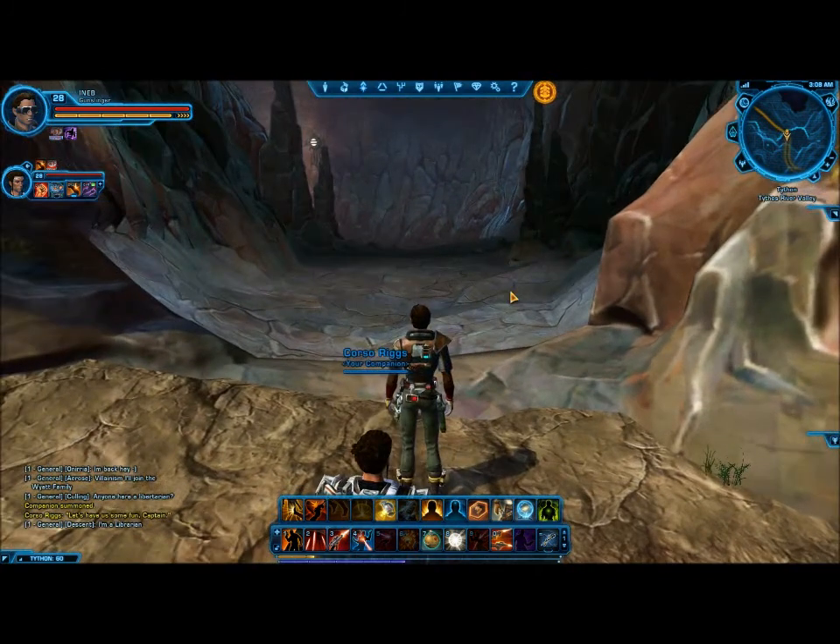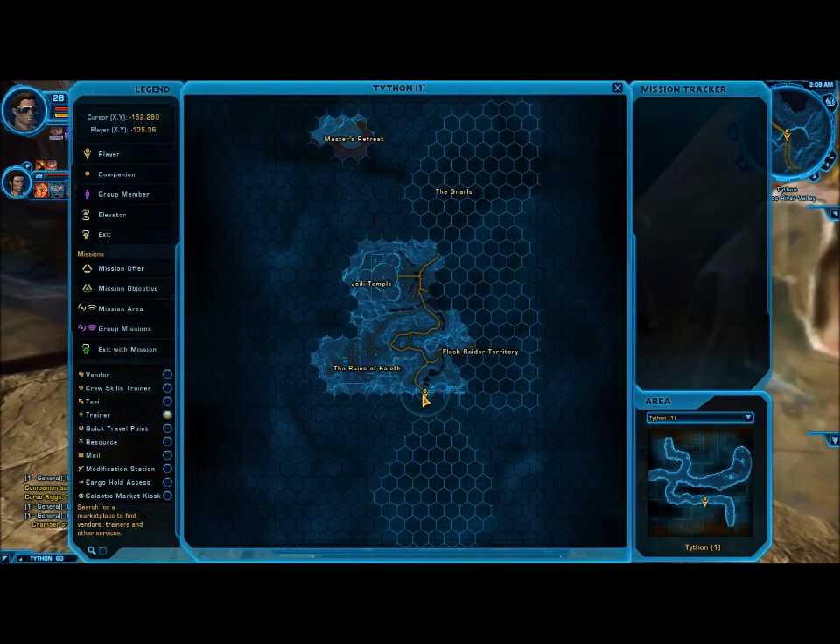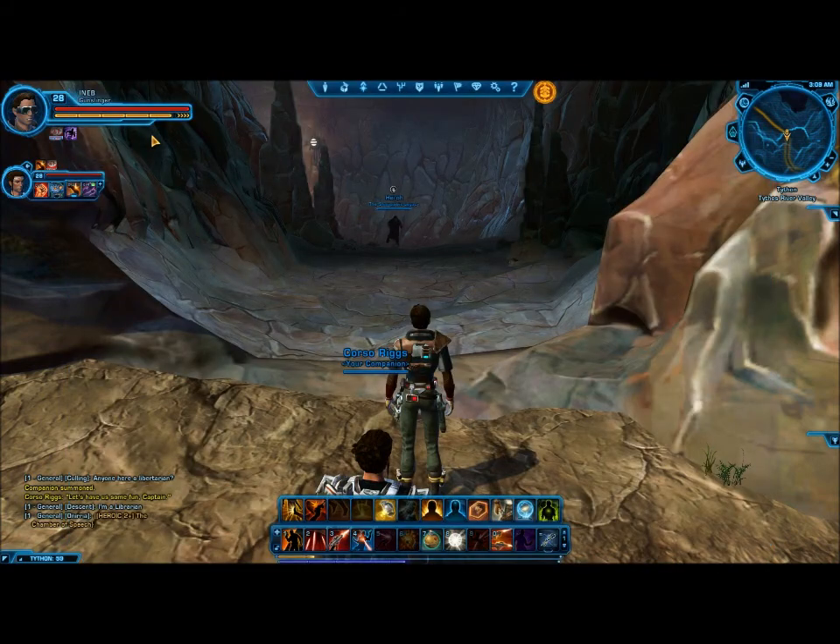To get to the next datacron on the big map, you want to take yourself to this cave entrance at coordinates negative 135 X by positive 36 Y. That's where the cave entrance is at.